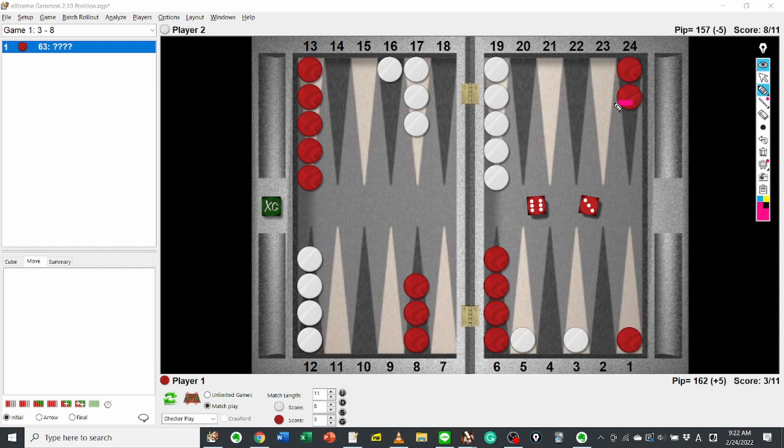One obvious choice is running to the 15 point. After that, Red is ahead in the race by 4 pips, so it looks ok. However, we need to know what is happening next by reading the opponent's all dice numbers.